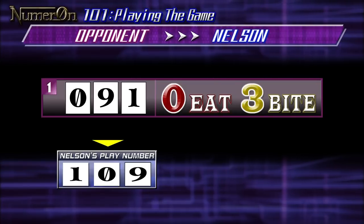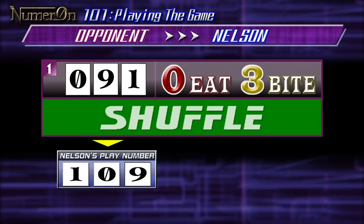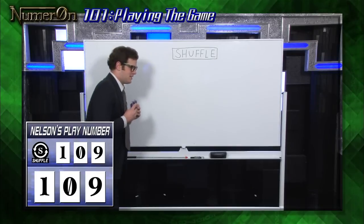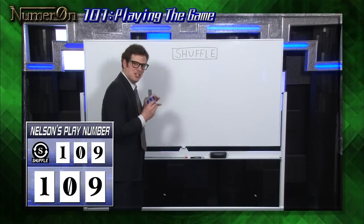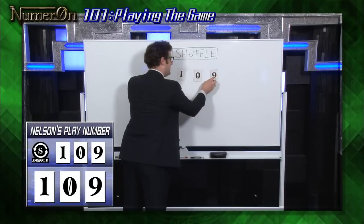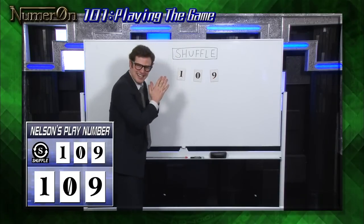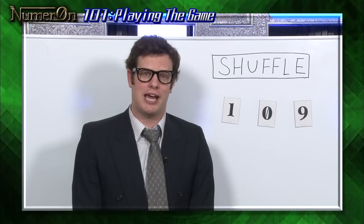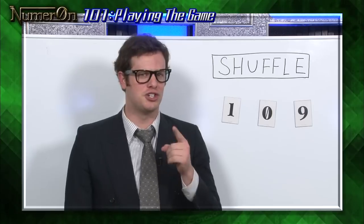Let's try using this item. After a zero-eats and three-bites call, Nelson is in trouble so he uses Shuffle. He can rearrange his three numbers any way he likes — there are a total of six different patterns. You can shuffle and change around the numbers, or leave them the same. So when you're in a pinch and about to lose, go for a counter-attack and try using Shuffle.